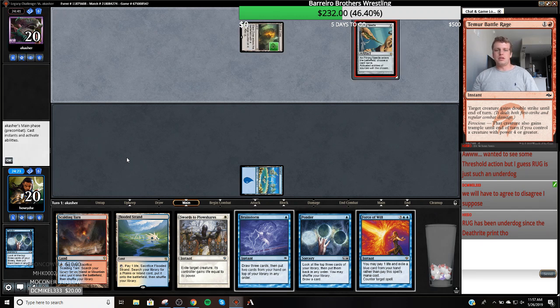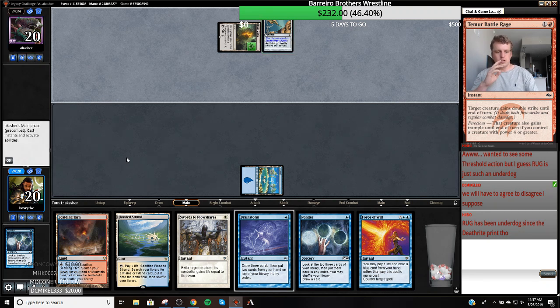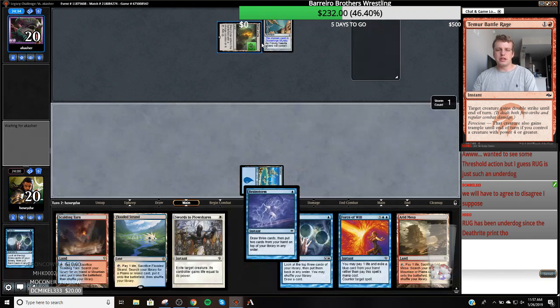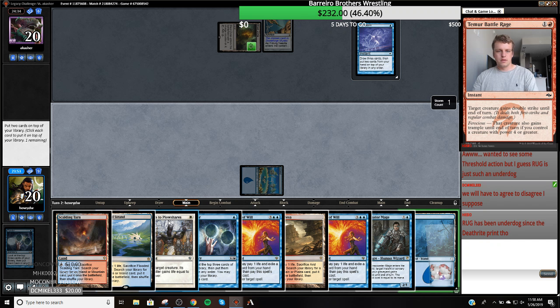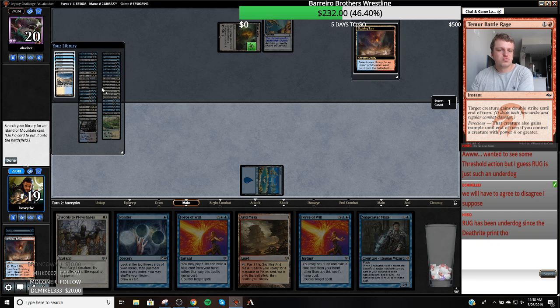Blast Zone, Pithing Needle — that's probably gonna name Wasteland. Name Stoneforge Mystic. So I know one card is bad underneath but I'm still just gonna Brainstorm here. I want to get rid of this; I don't want to get rid of that. I'm gonna keep my Plow just in case, then I'm gonna go fetch an Island and Ponder.